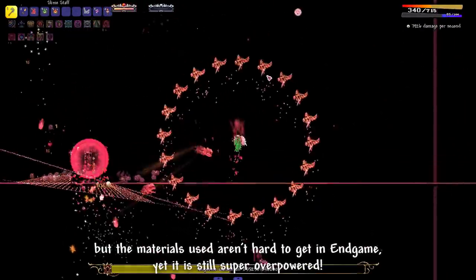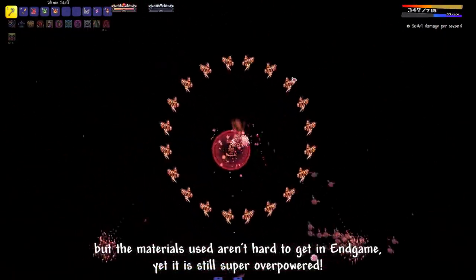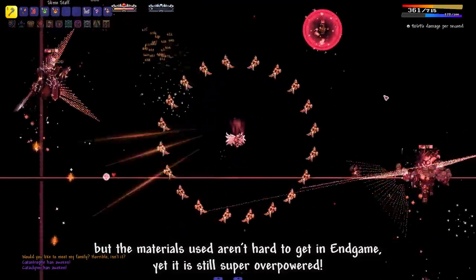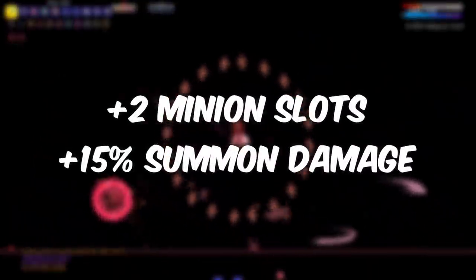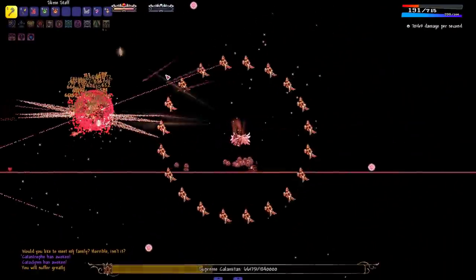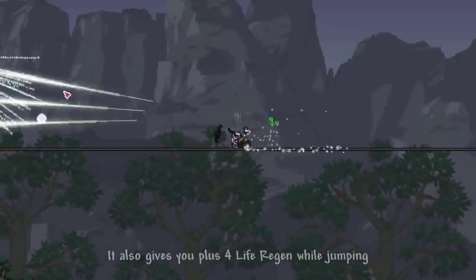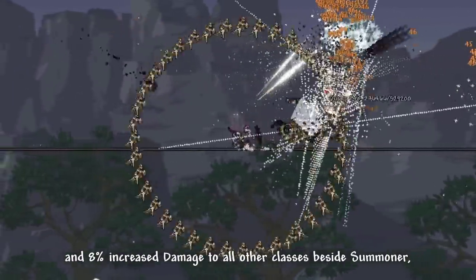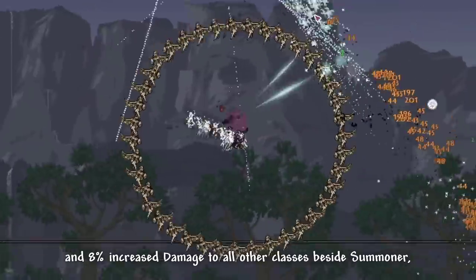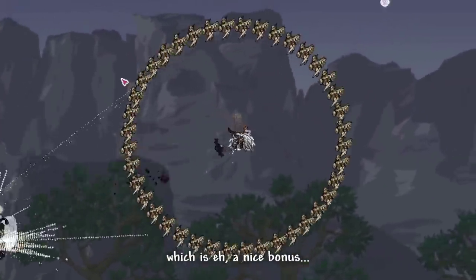But the materials used are not hard to get in endgame, yet it is still super overpowered. The accessory in itself is already very powerful for summoners, as it gives you 2 more minion slots and 15% increased summon damage. It also gives you plus 4 life regain while jumping, and 8% increased damage to all other classes besides summoner, which is a nice bonus.